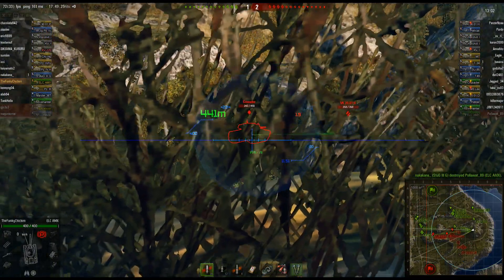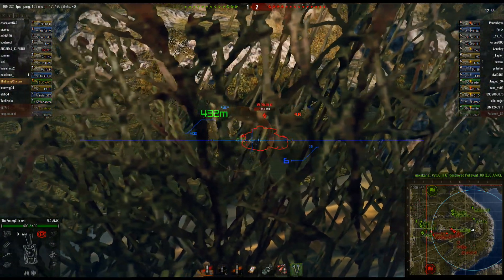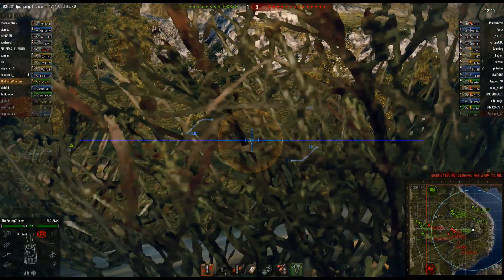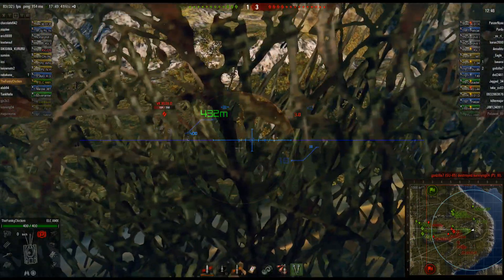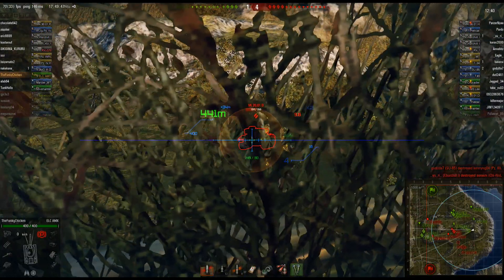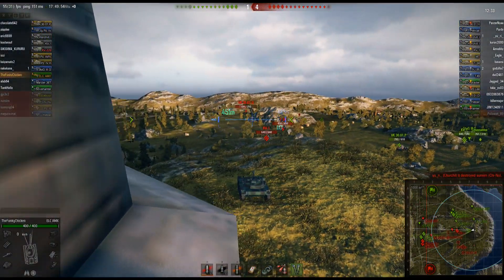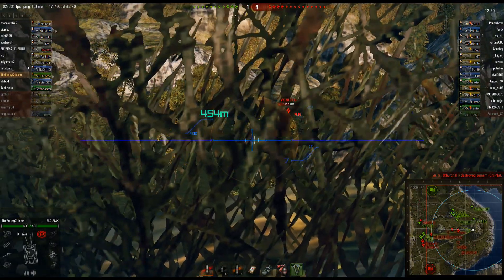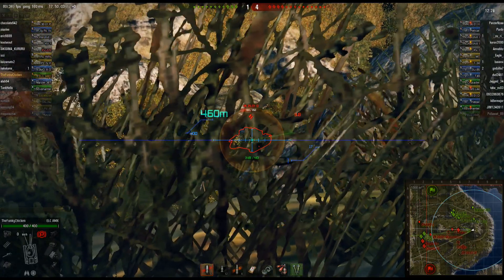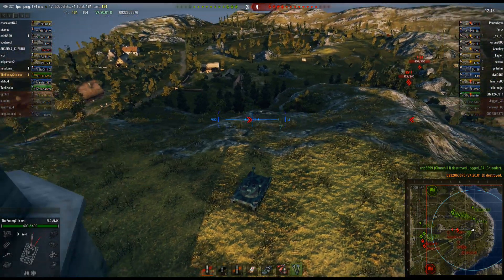It looks like they're going to do just that if they would stop dying — they seem to be dying pretty quick. Funky Chicken is taking some shots at the enemy. That gun on the ELC is ridiculously amazing, especially in a tier six battle. He's making some lousy shots early on, but 170 pen and 240 damage — 12-second reload time, five shells per minute. That's a long time for tier five, but with 170 pen and 240 damage it's a nice gun.